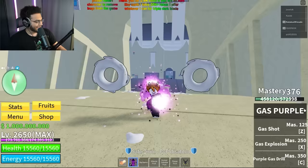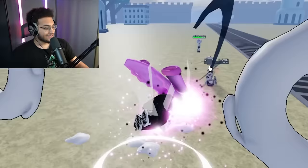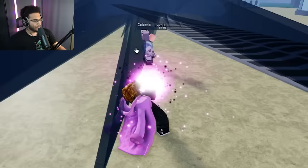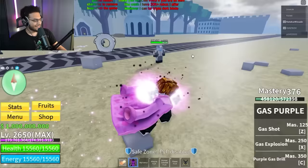What else can you do in this game? Gas Purple — is this our own custom fighting style? Let's check that out. Gas Shot — oh that's actually not that bad. Gas Explosion — boom, it's just sort of one-shotting this guy. Celestial, he's a level 2600. The last one, Gas Purple Drill — I just turned into a Beyblade bro.